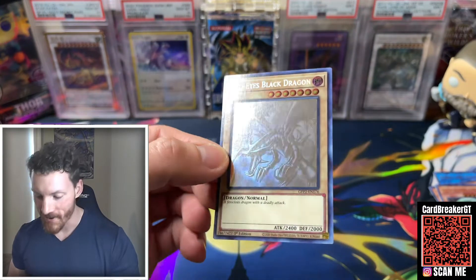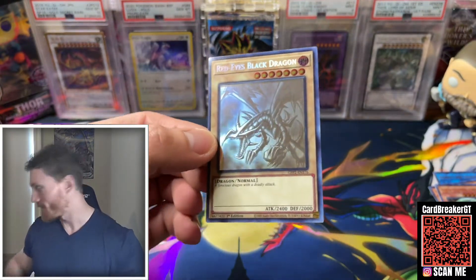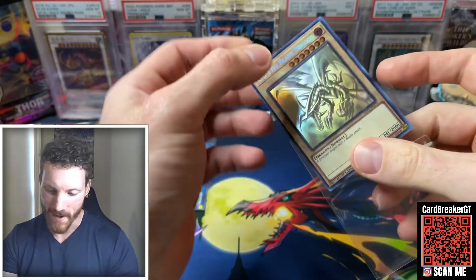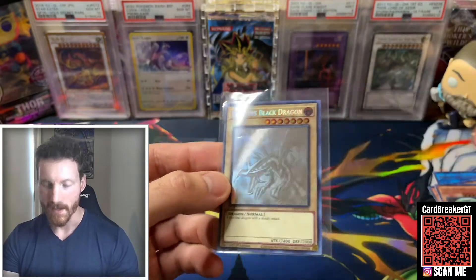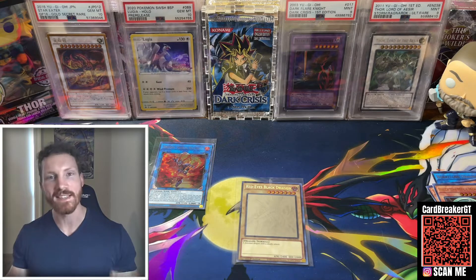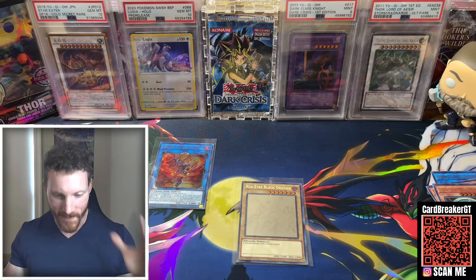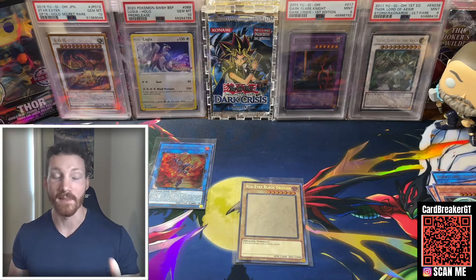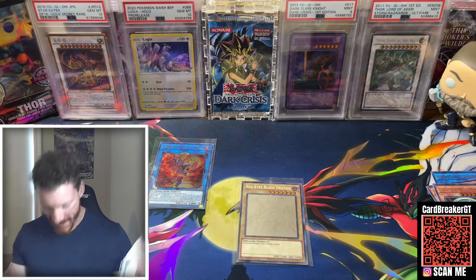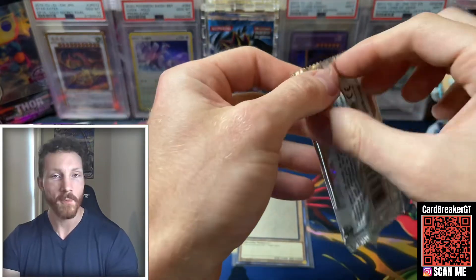My heart rate is like through the roof right now. Oh my gosh. Sparkman, I am so sorry. But my guy, you have just been sent to the Shadow Realm — unless you pull a Ghost Rare. Oh gosh, that feels good. This is what I do this for — these moments like this. Finally, we got a Ghost Rare! Bearded Dragon, thank you for this display box. We just pulled a Red Eyes Black Dragon Ghost Rare. First one on the channel. Dark Magician Girl bringing us the luck. I'm sorry, Sparkman. I hope you pull a Ghost Rare. I don't even care if I lose because that is a win.